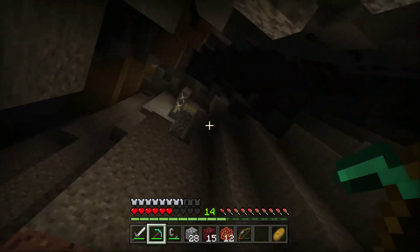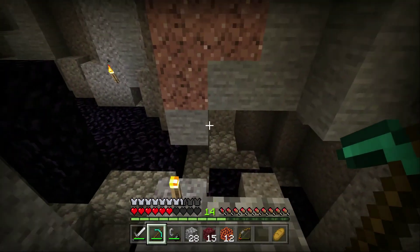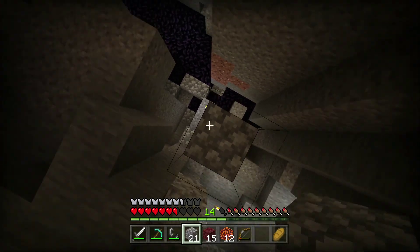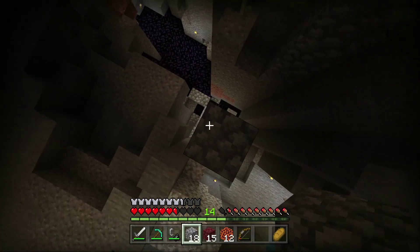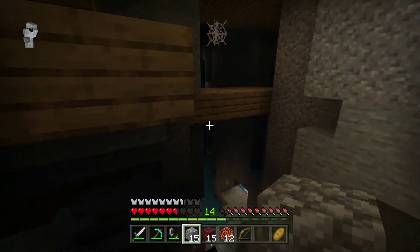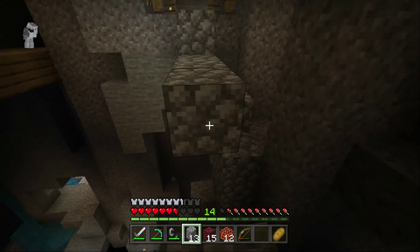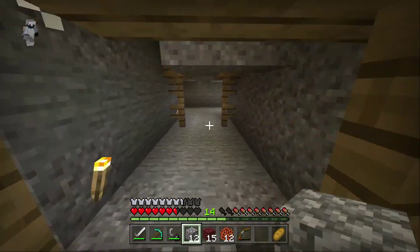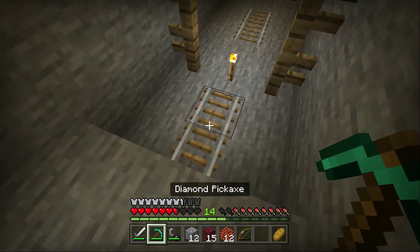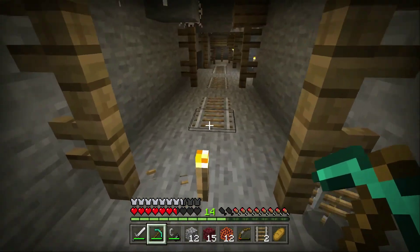Where am I? Hey, a witch! I'm killing it. I have no idea how I ended up here. Let's go — I got two glass bottles. I went back through my portal and found a mine shaft — an abandoned one. But there are torches all over so I think someone's been here.